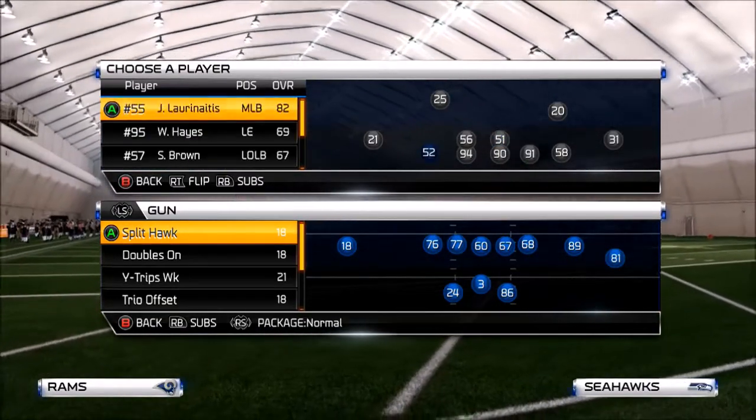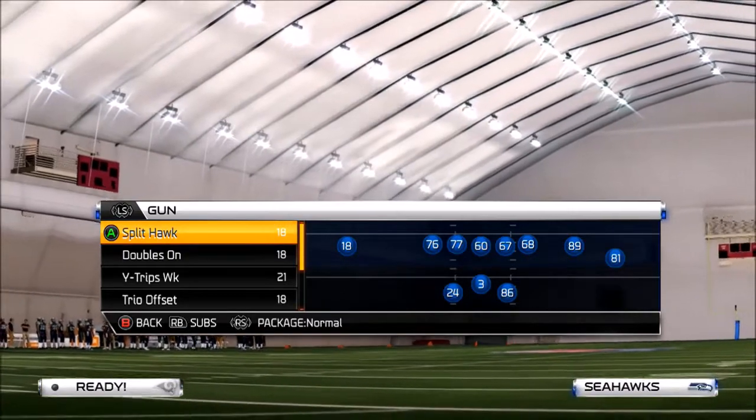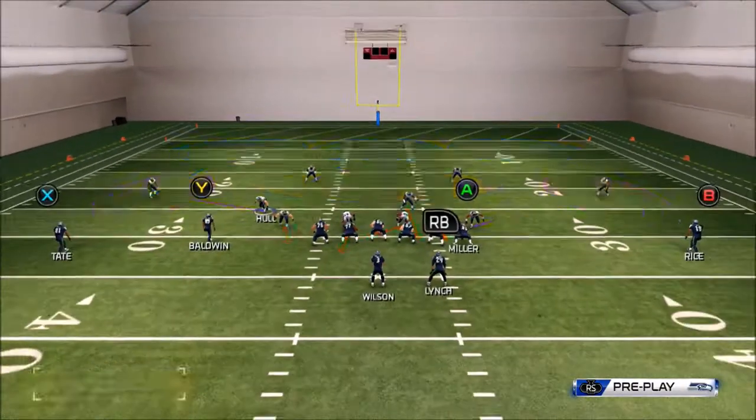You want to get a fast linebacker, so I'm gonna get him there. The play is called True Sky Zone out of a 3-4 Even. The only way to stop it is — you have to slide to the right and block a run event or block a tight end.